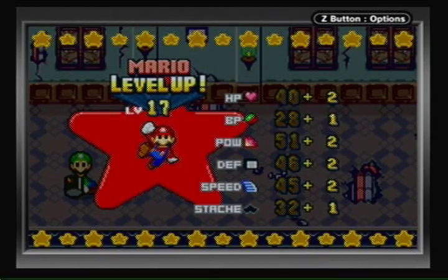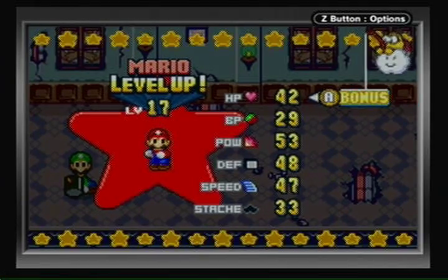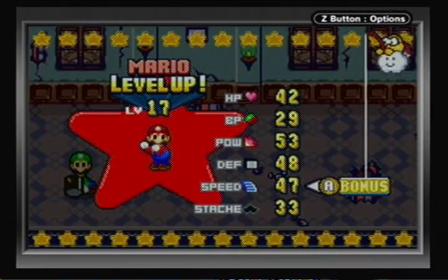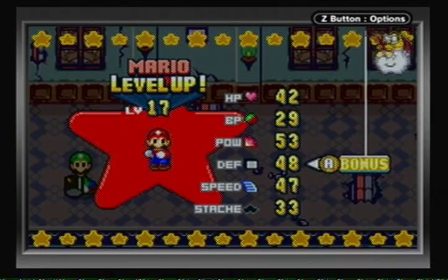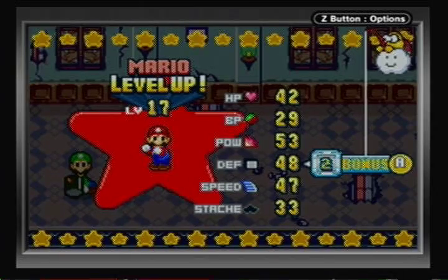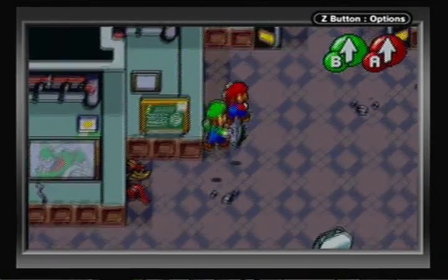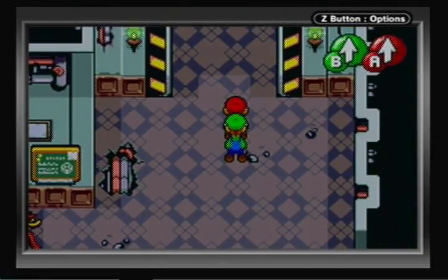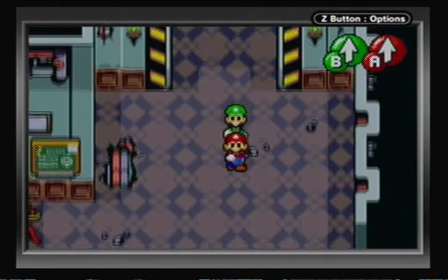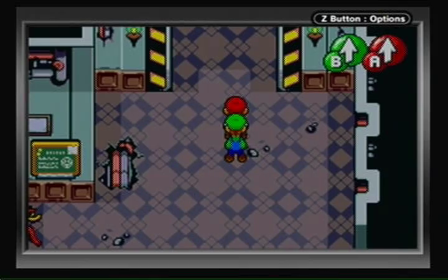Very nice. All right, what should I upgrade? I think I'm going to go with some defense for Mario since we haven't upgraded his defense in a little while. Plus two — I would have liked a little better, but as long as it's not one, I really can't complain. Anyway, this is Shadow Mario 41. Next time we're going to go into this room and see what's in there. I really hate this room — so see you guys then, ciao!